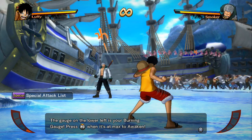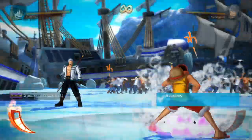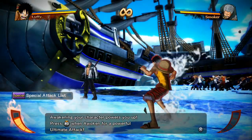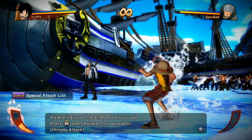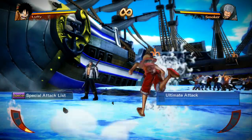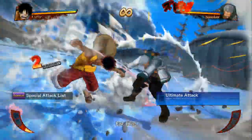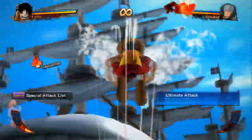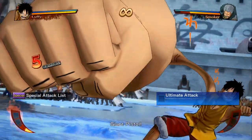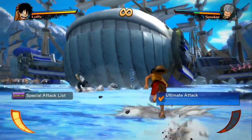The gauge on the lower left is your burning gauge. Press R3 when it's at max to awaken. Awakening your character powers you up. Press R3 when awoken for a powerful ultimate attack. Use an ultimate attack when your foe's HP is low to unleash an awesome grand impact. It's like all the moves that he does to Bluno — and we're bringing in some gear 3 here. That was good.